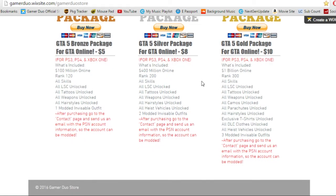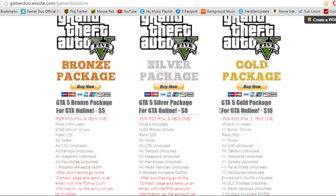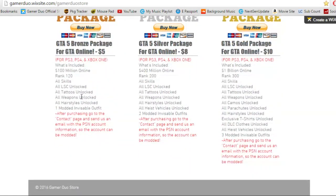Over here we have the granddaddy package — the gold package. This one has $1 billion online; you will never run out of money with $1 billion. It comes with rank 300, all camos unlocked for the guns, all parachutes unlocked, exclusive t-shirts unlocked, all DLC clothes unlocked, and three modded invisible outfits. Those are the main differences compared to the other packages. That's basically the packages I added to the website.